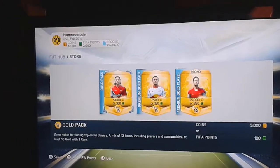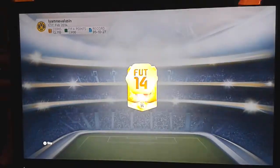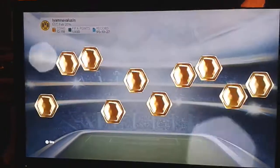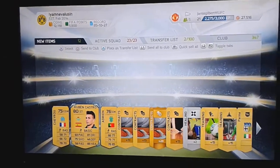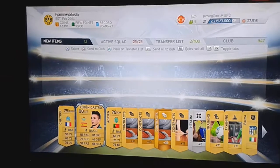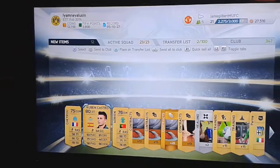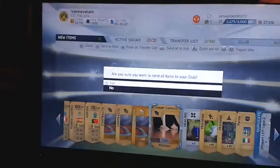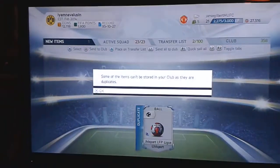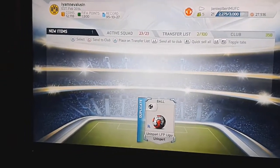I'll try Falcao again. Open this pack and see what I get. Ruben Castro — he's not a rare gold, but something I'll explain in my transfer tutorial video later: Ruben Castro probably only worth about 500 to 600 coins max, you would think, but I'll explain on video why I reckon you could get around 1,000 coins for him. I'll discard that and quick sell.